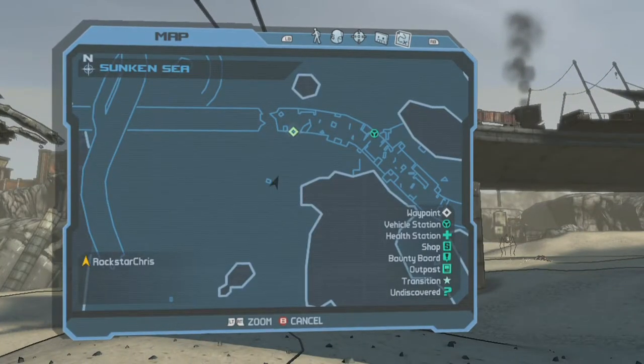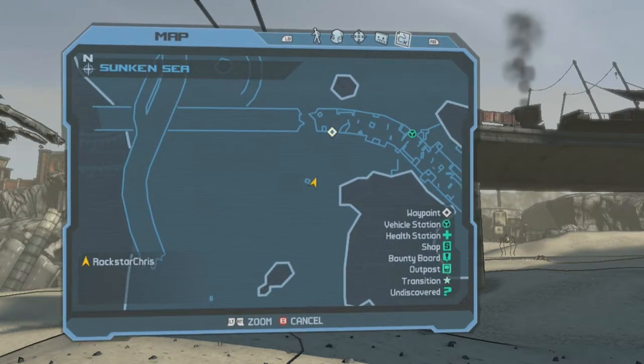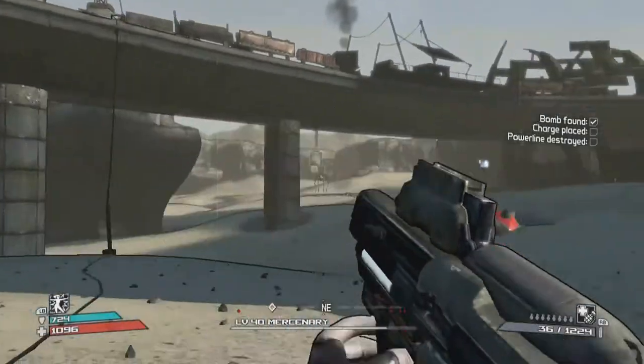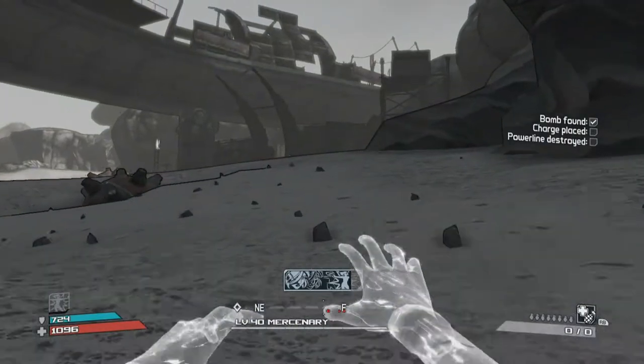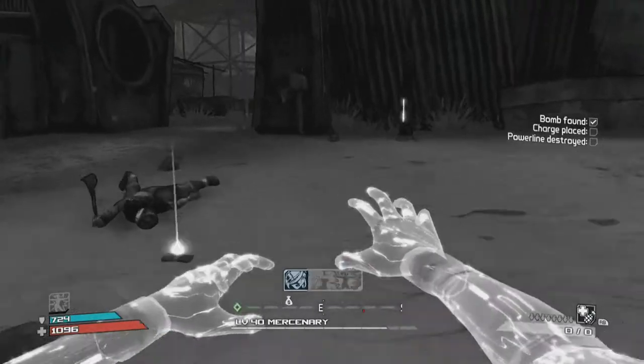Let me show you where it's at on the map. You can see the detonator is right next to this little square thing on the screen. What you need to do is run all the way over here and work your way up this bandit camp to the top of the overpass.